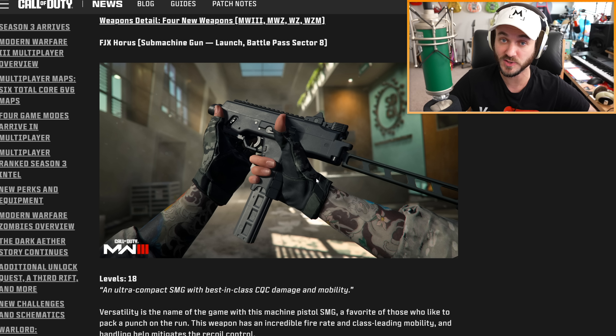Oh my god — ladies and gentlemen, the MORS sniper rifle is coming back. It's going to be here at launch at battle pass Sector 4, so it should be quick and easy to get. A single-load rail gun that delivers a high damage payload with excellent velocity and penetration. The quick bolt, the silver bullets — it's coming back! And the best part is you don't have to open supply drops to get a good version; you're just going to be able to get it.